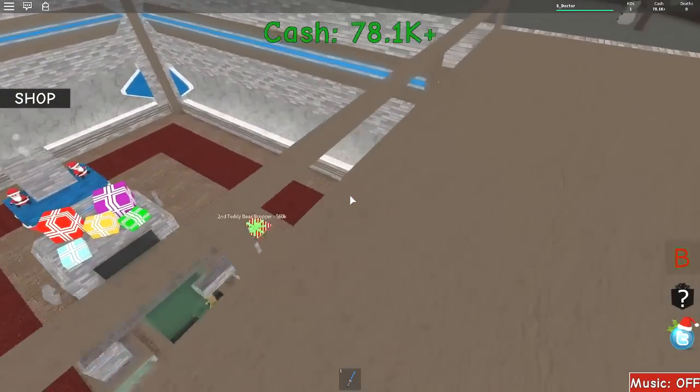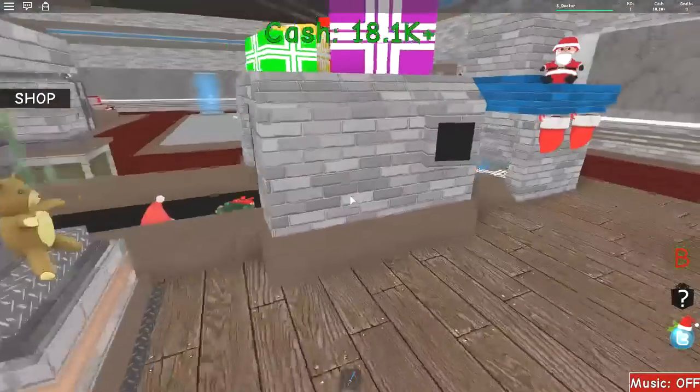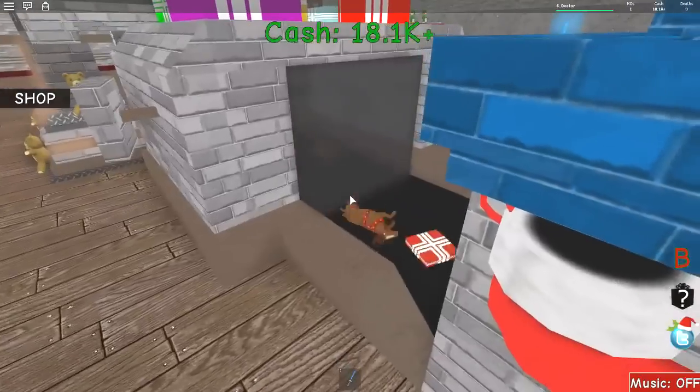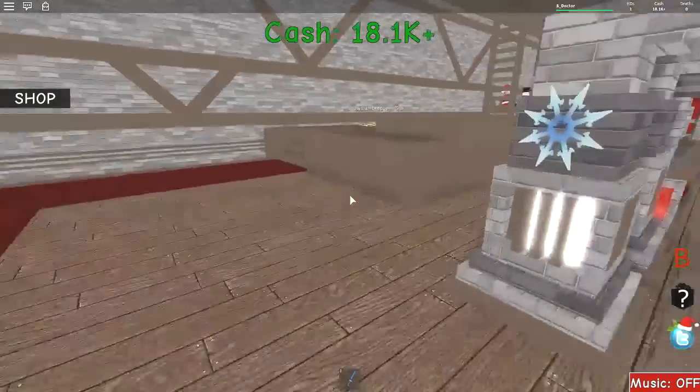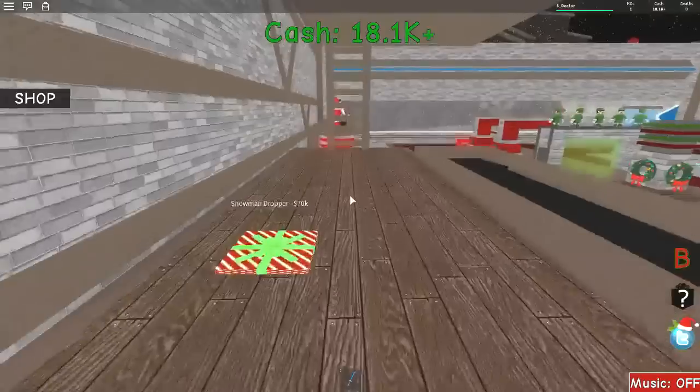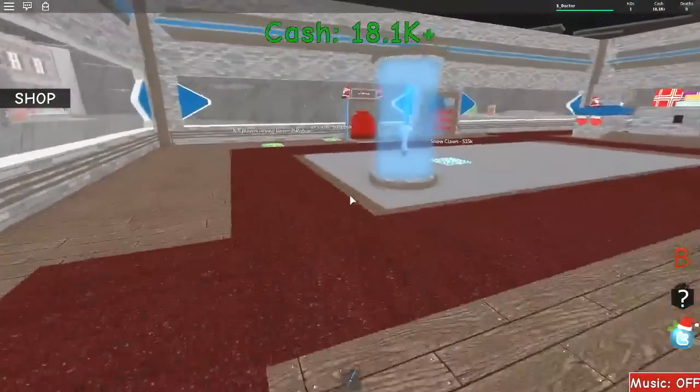We've got 78 — should we go and get the second teddy bear dropper down here? There we go, we've got that, so that is now complete. Everything is being wrapped up, sent off to children around the world. A snowman dropper for 70K — that's going to go up here. I want to finish downstairs.